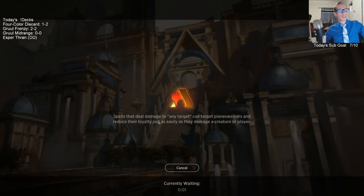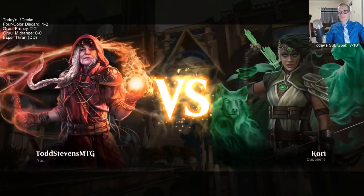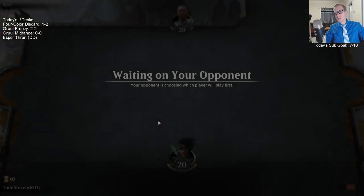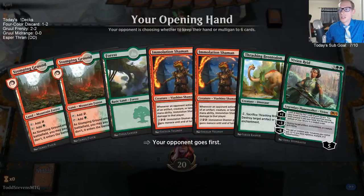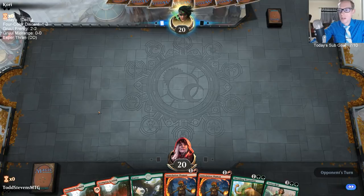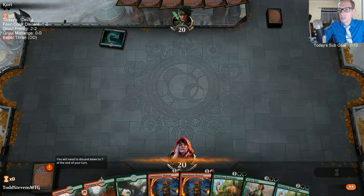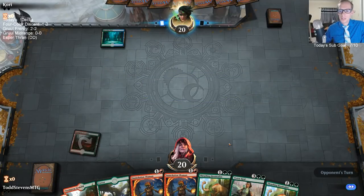Can't run Incubation Druid without Llanowar Elves. Llanowar Elf is a lot better than Incubation Druid when you're really green heavy and expecting to play it on turn one. It does require a lot of untapped green sources, so if you're not playing a lot of those, that can make Incubation Druid better. Incubation Druid is a lot better later on — after adapting you have a lot more mana, which makes abilities like Immolation Shaman and Skarrgan Hellkite easier to activate.